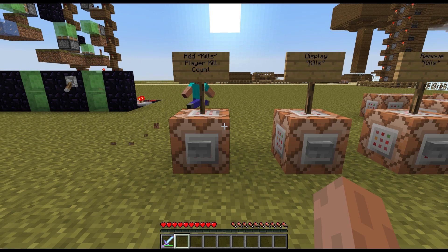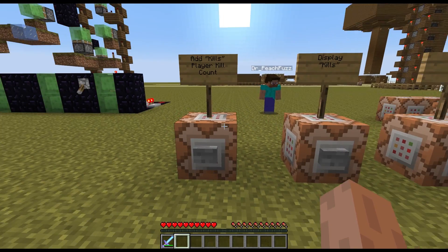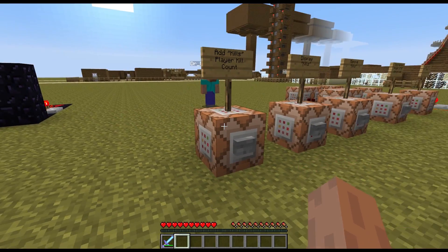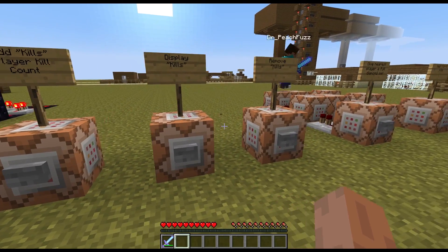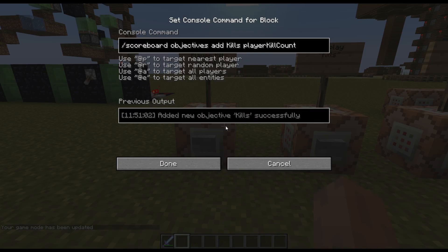Hey guys, CB Tech here, and today I'm going to show you how to make a kill counter in Minecraft. This uses the scoreboard command to track how many kills each player makes against another player. I need to go into creative first to show you the commands.